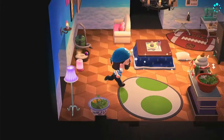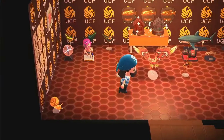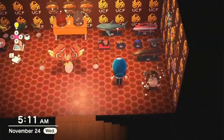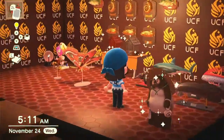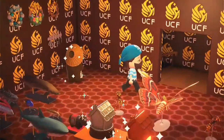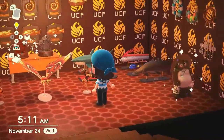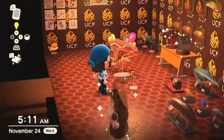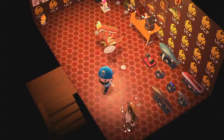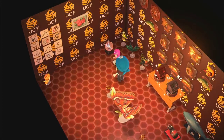I'm excited to start putting some more Animal Crossing content out — start with like a little home tour and then an island tour. This is my trophy room — I found UCF wallpaper so I'm super excited about that. I also like my Team Aqua clothes. We got trophies, models, all kinds of neat little stuff — wrestling figures, AEW figures over here.